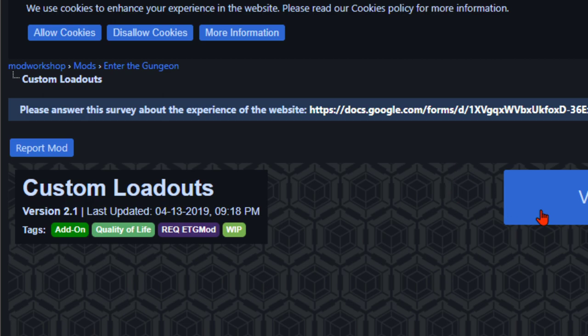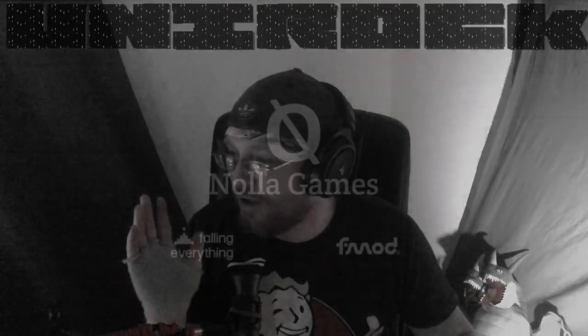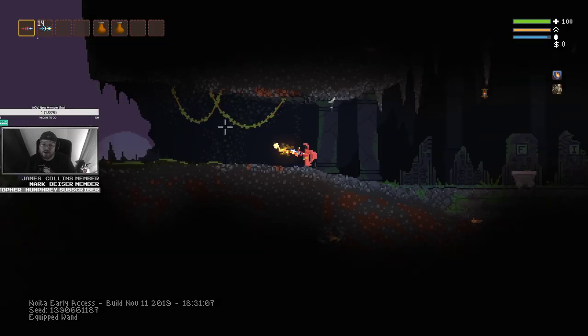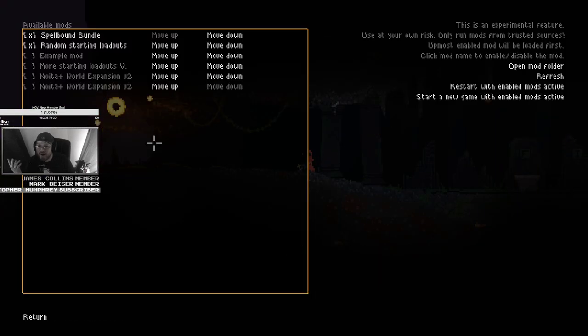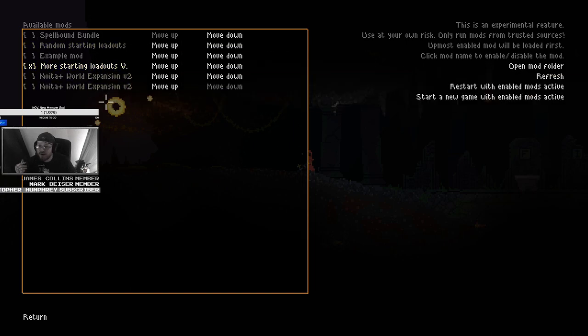What I really love about Noida isn't just that it's a complex and fun game, but I love how they've given us the ability to mod it and work with the devs — it just makes the game a lot more fun. Let me go ahead and start Noida to show you how you do it. When you start Noida, I've got my Fire Mage ready but let's go to Mods, Experimental. We've got Random Starting Loadout, and let's enable More Starting Loadouts and Noida World Expansion version two. Once I enable the mod, I head over and restart with Enabled Mods Active.